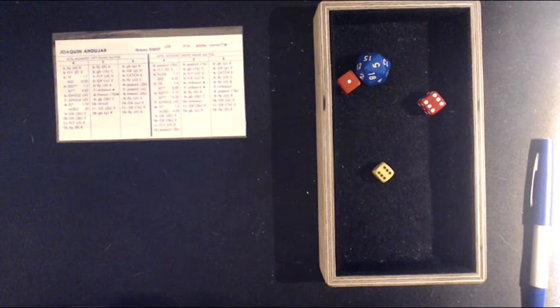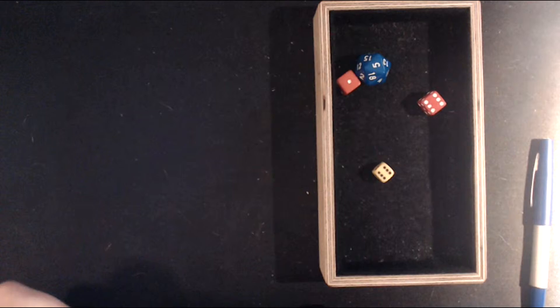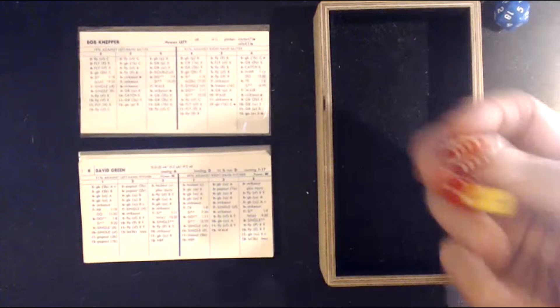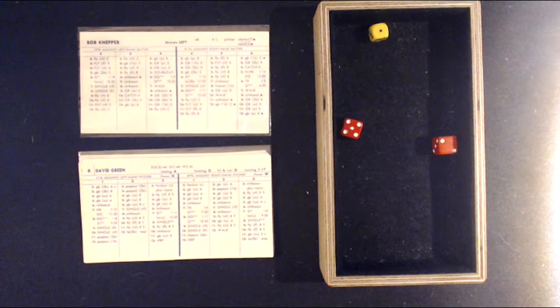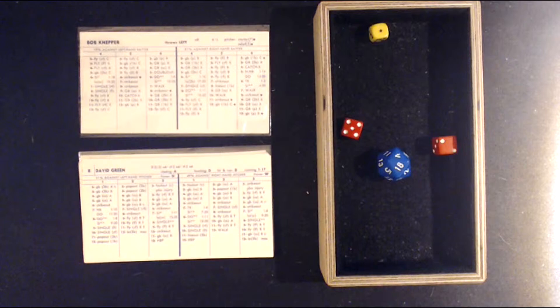When I started this game it was clear the Cardinals had a major advantage with Joaquin Andujar versus Bob Knepper, but the gods of baseball would not have it. A 1-7 off the hitter's card against a lefty — split die, deep drive. David Green drives it deep to left center field, off the wall. Green into second base with an easy double to lead off the top of the fourth inning.